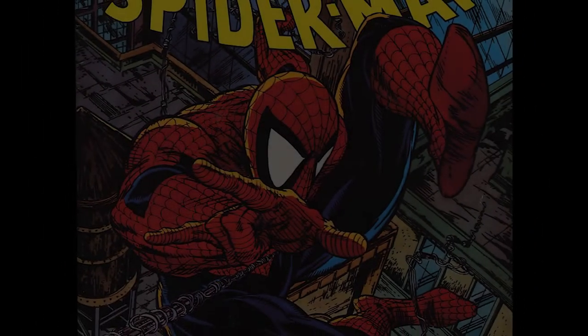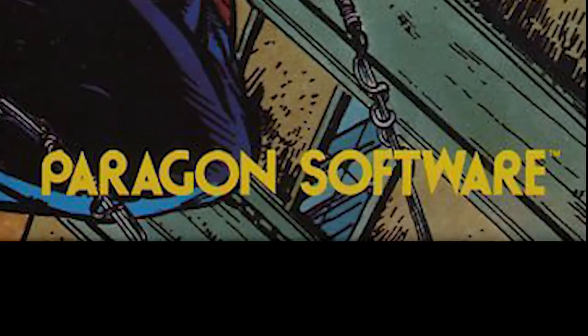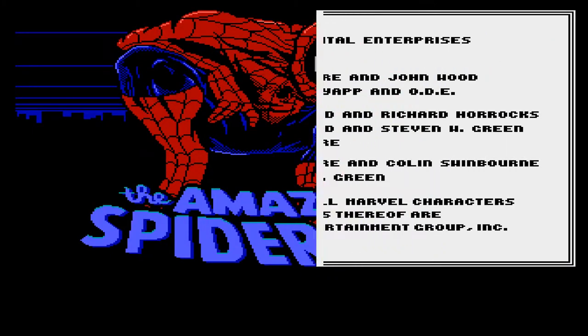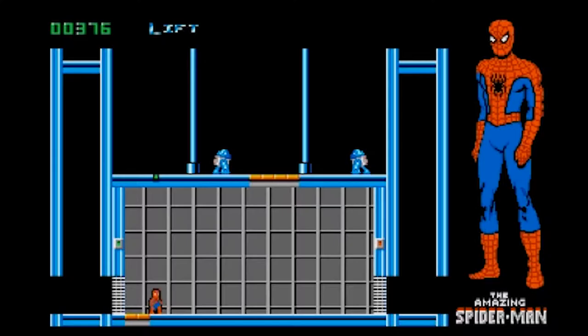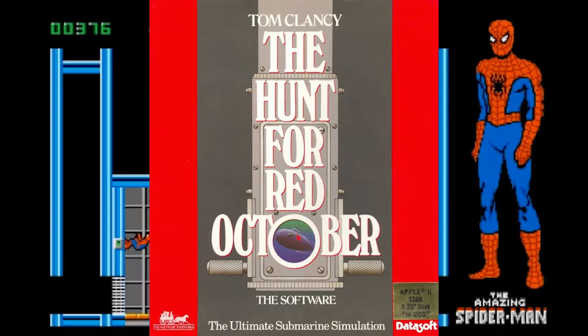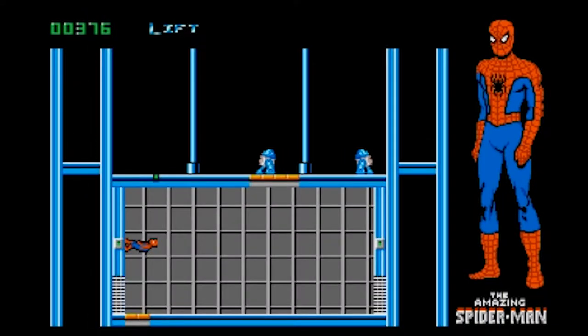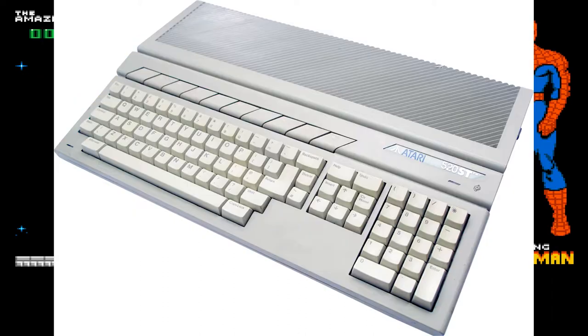Fortunately, it gets a little better one year later when The Amazing Spider-Man gets released by Paragon Software again. It was only published by Paragon and was developed by Oxford Digital Enterprises — yeah, I've never heard of them either. They apparently made computer game titles for Yes Prime Minister and The Hunt for the Red October, and did the Super Nintendo conversion of another title. The game was originally for the Amiga before being ported to DOS, Commodore 64, and Atari ST.